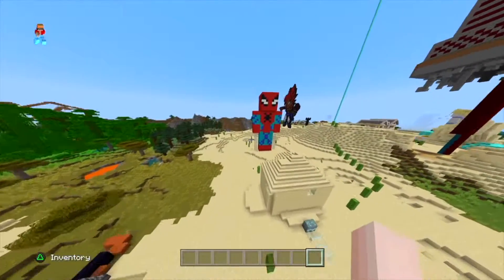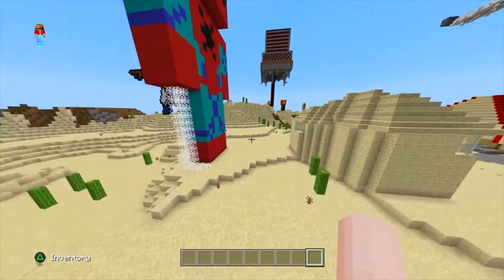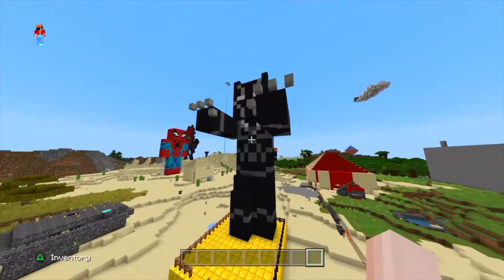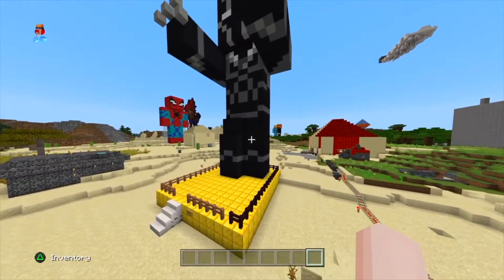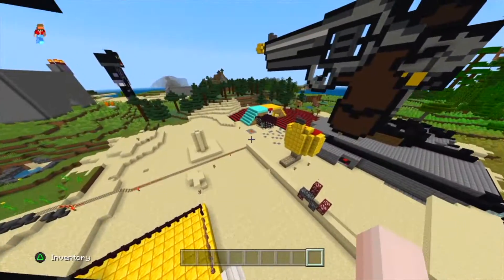So I made Spider-Man over here — looks like Spider-Man. Again, this was copied from a video. Same for Black Panther — copied from a video — and I put him on gold.